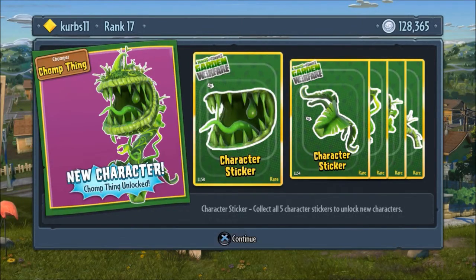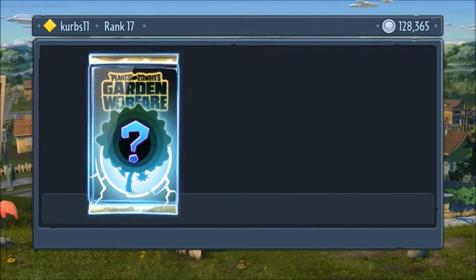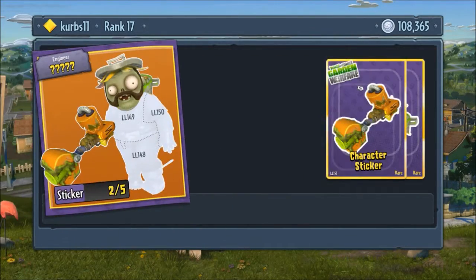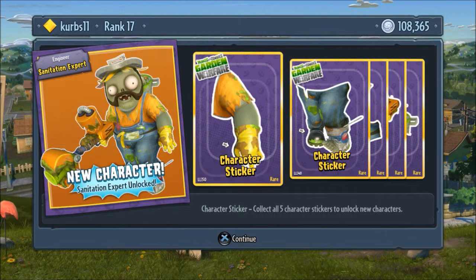Yeah, Chomper. And our final character pack for now — paleontologist please... no. Why must we get engineers? This is a painter — yep. Oh no, it is not a painter, you're so messy. It looks like one, but it is a sanitation expert.